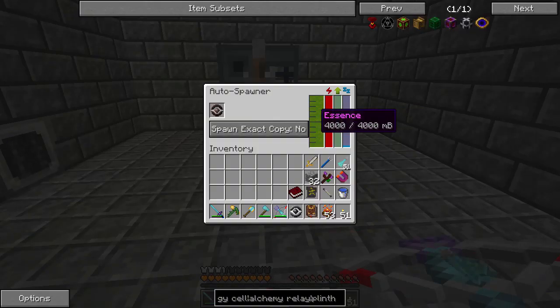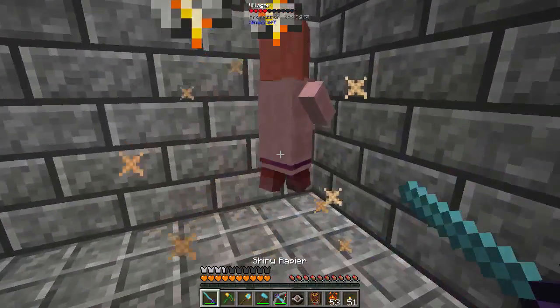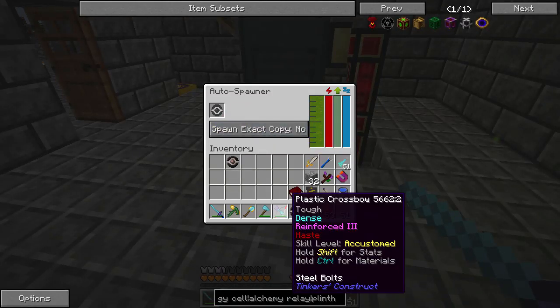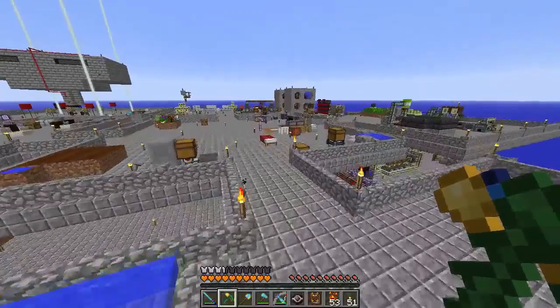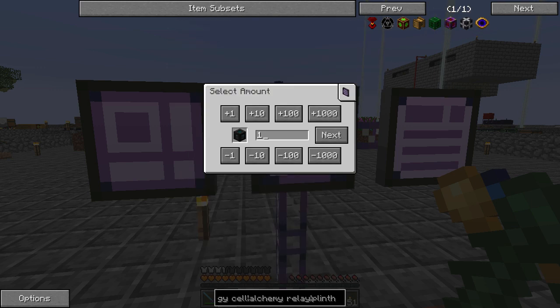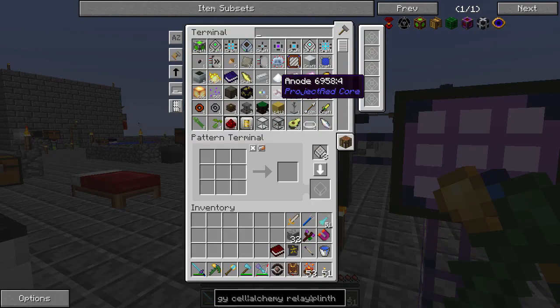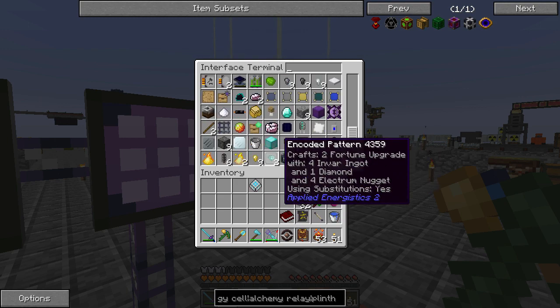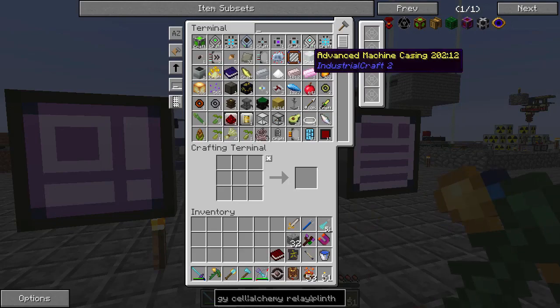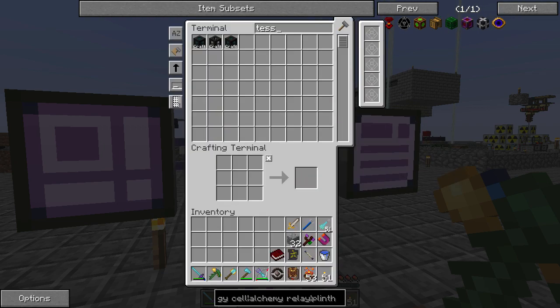We're going to set up some Tesseracts and all that fun stuff. Let's go ahead and make two Tesseracts. We're missing Signalium Nuggets, so we need to teach the system how to make those — that's something we have to do now because we took away the compacting drawers. Tesseracts times two — we have everything. So that's going to get to work.